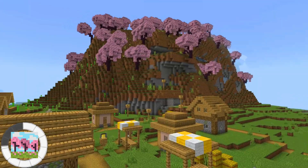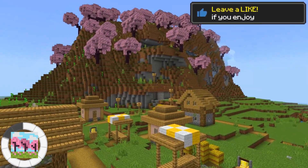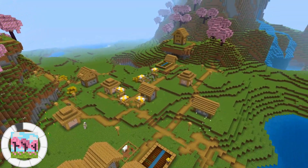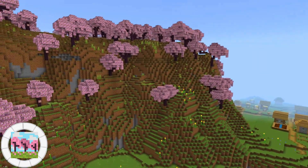The cherry grove biome covers two sides of the village, with the other two sides of the village open into a plains biome where there is plenty of space for building or maybe even to plant more cherry trees. The cherry grove biome is a really nice looking biome which makes this village the perfect place to live if you enjoy being surrounded by pink petals and the cherry trees.